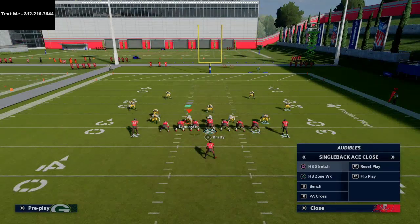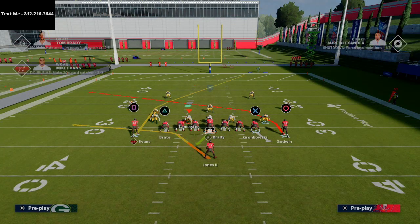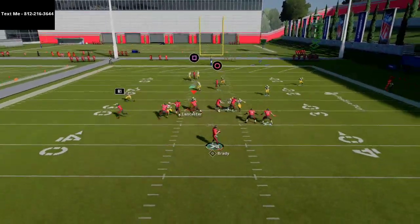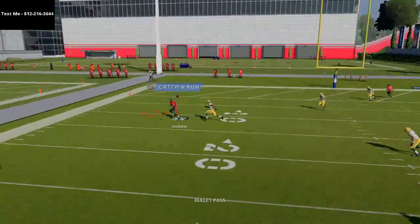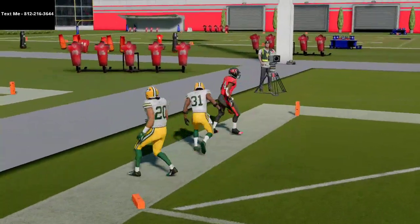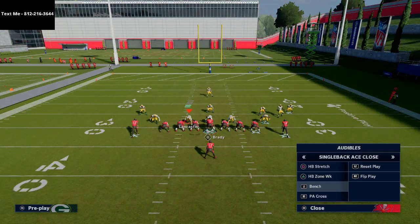There are a lot of different passing concepts within this formation. You don't necessarily have to have a hot route master. PA cross gives you most of the routes you need to be effective. The crossing route to Godwin is really effective, and if you have route tech, slot apprentice, or slot-o-matic on somebody, this is going to make it even better.